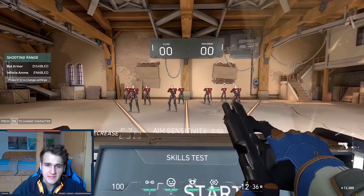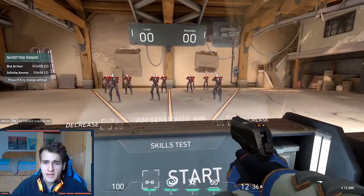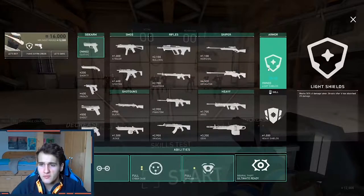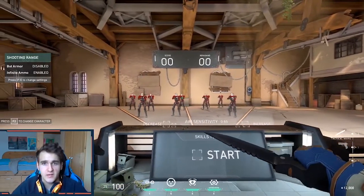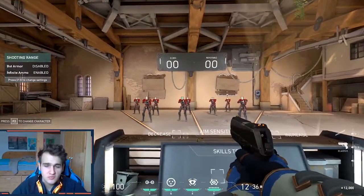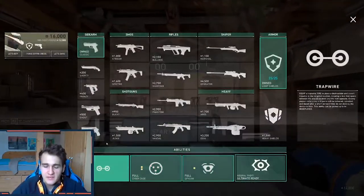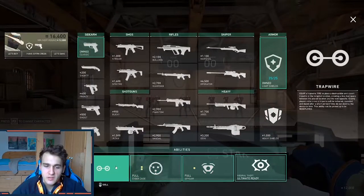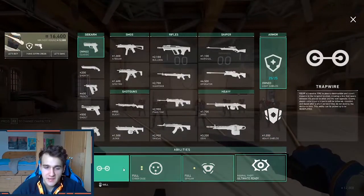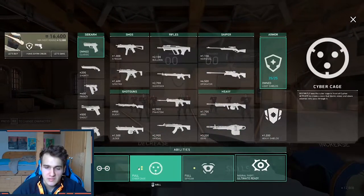I'm gonna start with the classic. The classic isn't that great — it can't kill enemies that fast. But for example, you can buy a light shield, and the light shield is a determiner in pistol rounds. It can actually help you save lives. When you buy a light shield, you can also buy your abilities. For example, with Cypher, when I buy a light shield I can also buy one trapwire and one cyber cage, which will help me plant a lot easier.